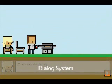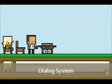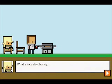So as you can see, there's a dialogue system that starts up — 'What a nice day, honey.' You can see that she is the one that's talking here and he can reply.